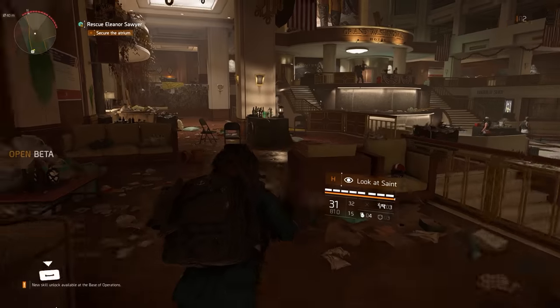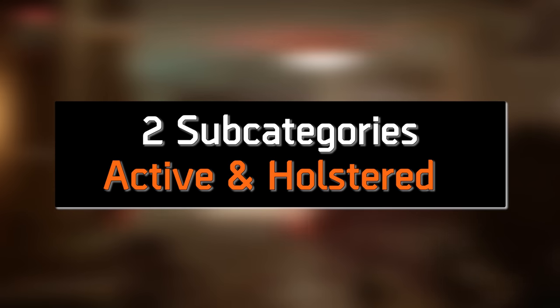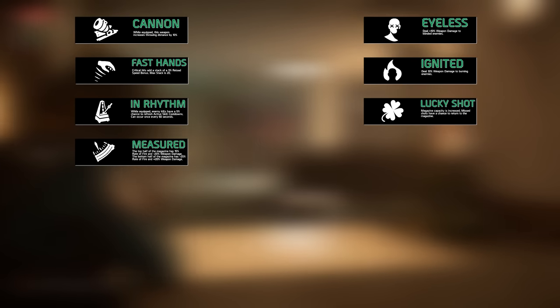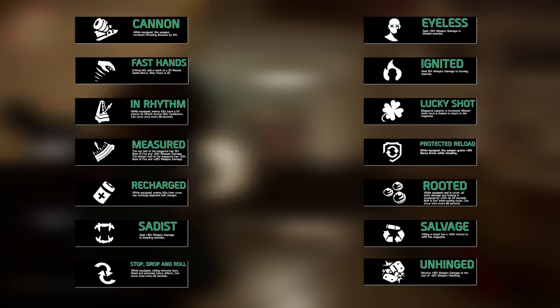Next up are the active weapon talents, broken into two separate categories: advanced and superior. The advanced weapon talent category is further broken down into active and holstered subcategories. The active advanced weapon talents include Cannon, Eyeless, Fast Hands, Ignited, In Rhythm, Lucky Shot, Measured, Protected Reload, Recharged, Rooted, Sadist, Salvage, Stop Drop and Roll, Unhinged, and Zen.